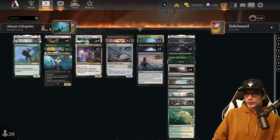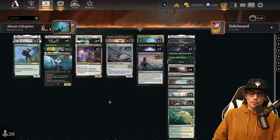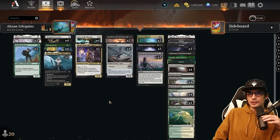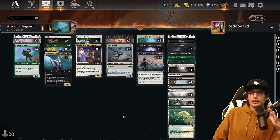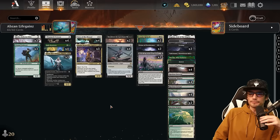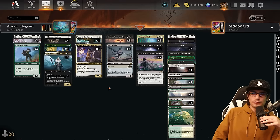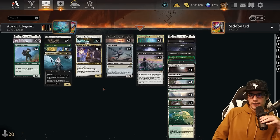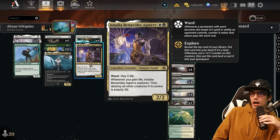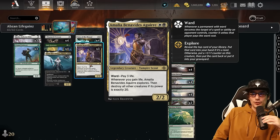Here we are with my top 1200 version of Abzan life gains — with a Z, because that's how good it is. This is a pretty cookie-cutter build that really takes care of itself. There's not a lot of room for variety in this deck, but we definitely have our own flair on it that helps take it to the next level. You may have seen the new card Amelia — I'm not even going to try the last name — Amelia is a legendary two-mana 2/2.